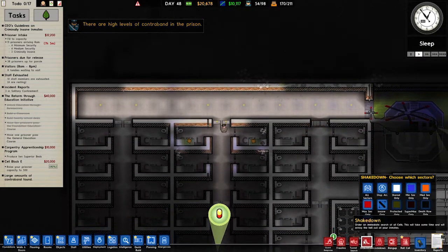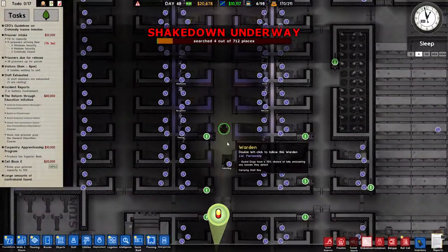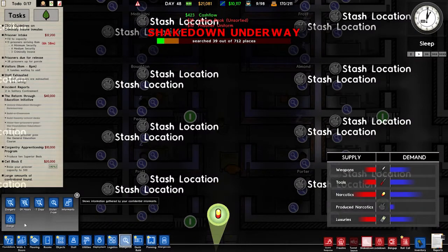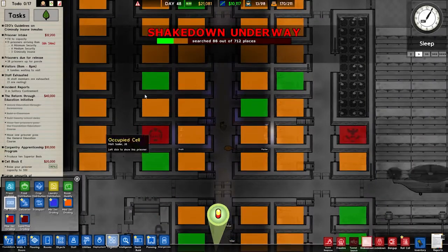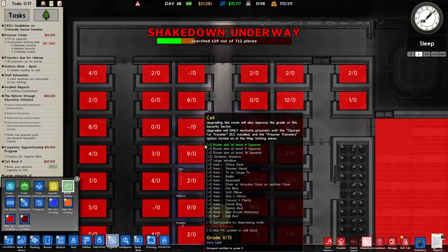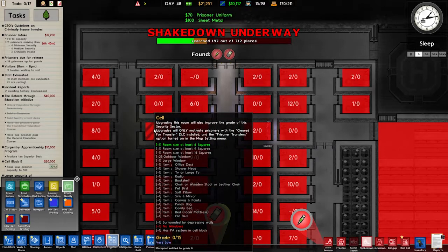There are high levels of contraband — let's do a shakedown. Everybody get shaken down, find the contraband. What's our prison grading like? Room quality — room size, large window, office desk, no windows. We should throw windows into these cells.